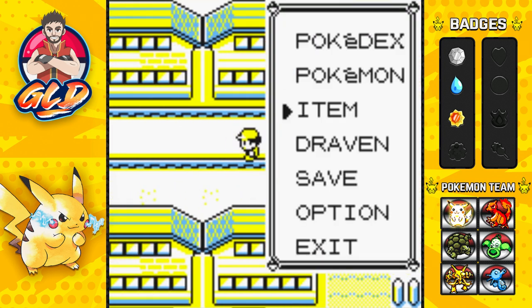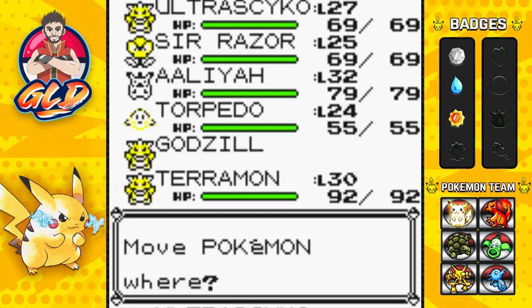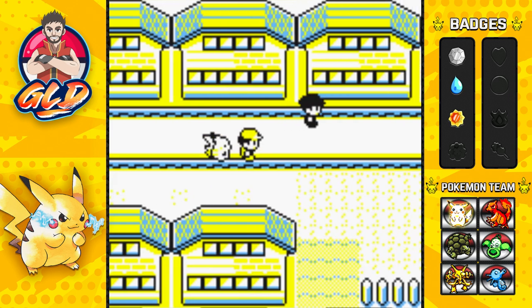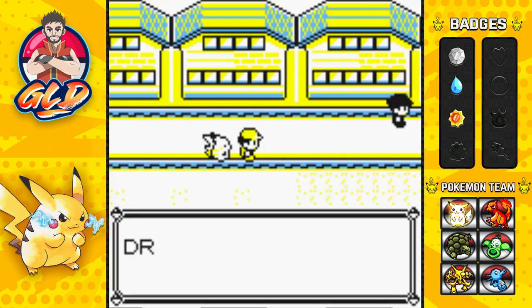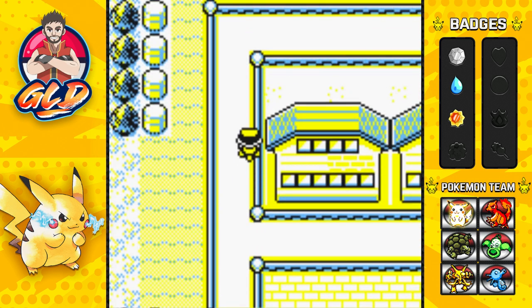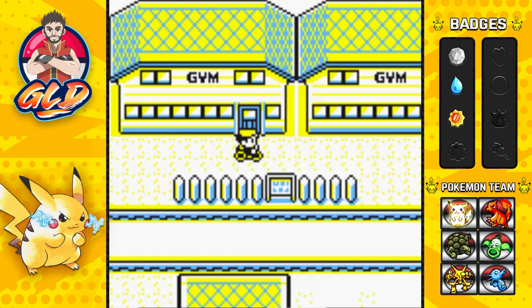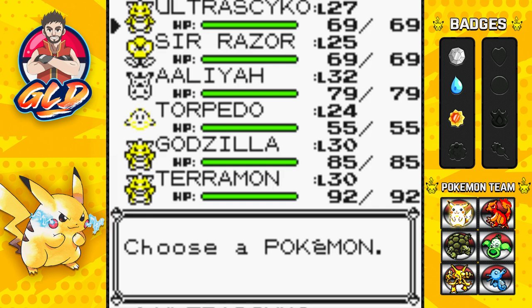We need to defeat the Fighting Dojo — this is where Ultra Psycho will thrive. The downside is that most of these Pokemon are going to be around level 30 and above. I did say this is going to be a side quest of sorts, so let's go right ahead and take care of things here. We're going to the Fighting Dojo.